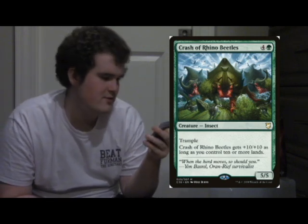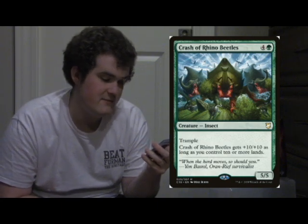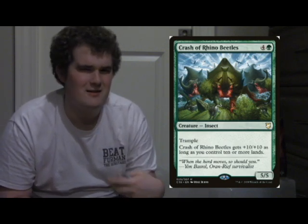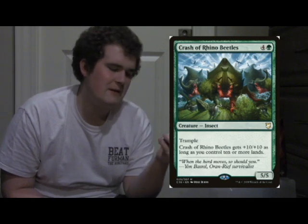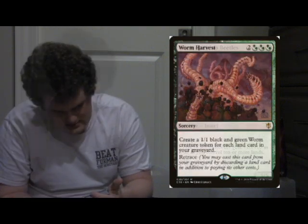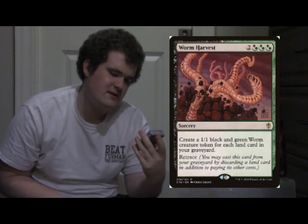Crash of Rhino Beetles. This is broken — it's basically a 15/15 for 5 with trample, because you're going to have 10 or more lands. This is Commander; you get lands out really fast regardless of what deck you're playing. But in Windgrace's deck, a 15/15 for 5 with trample essentially starts spelling doom for your opponents relatively quickly. This card will win you games, especially with this deck.